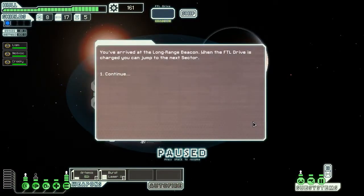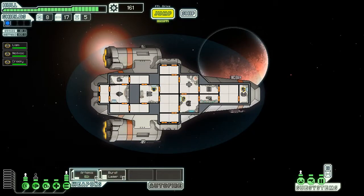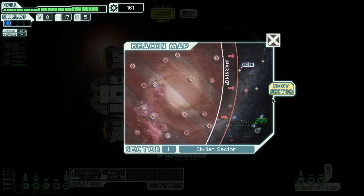Going to need to find some fuel. We've arrived at the long-range beacon — when the FTL drive is charged, we can jump to the next sector. Despite the barren area, a trader has set up shop here. He presents an offer: five fuel for four missiles. I'm not that desperate for fuel. Let's jump to the next sector.